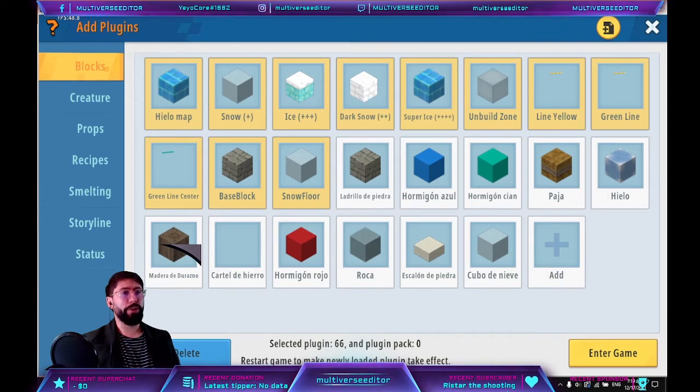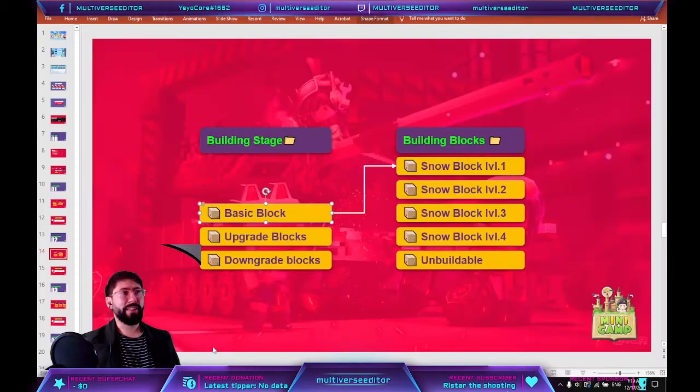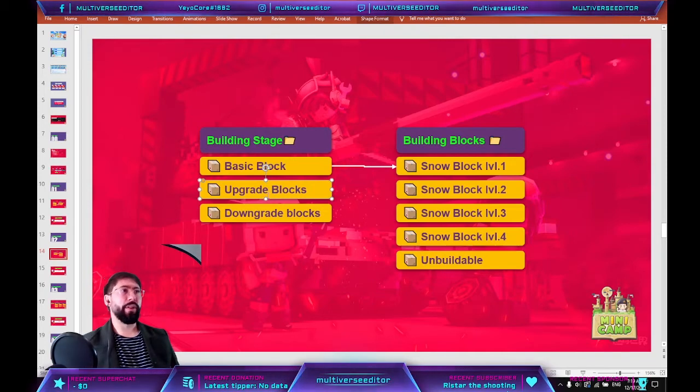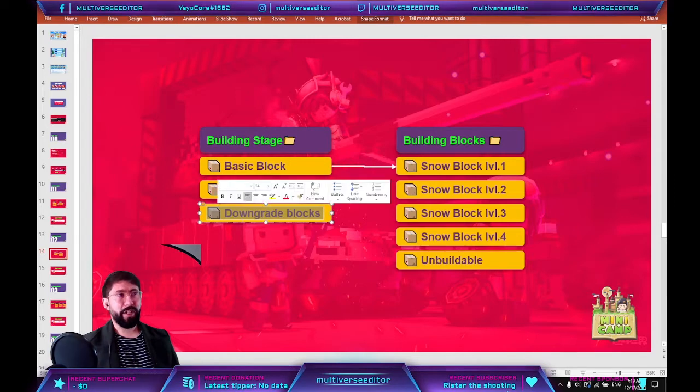No triggers, no partials. Just save it, and you are going to have your first item.